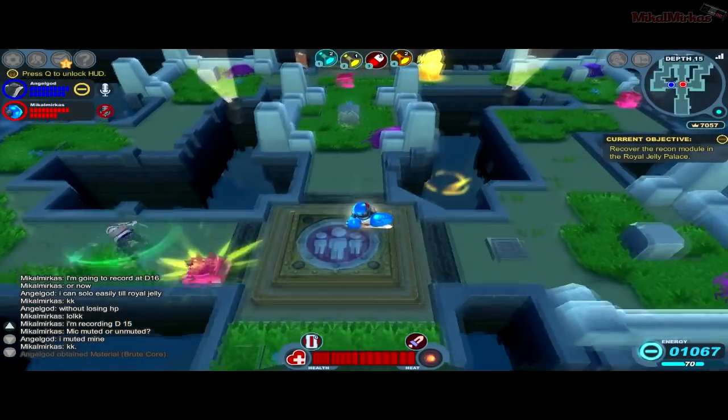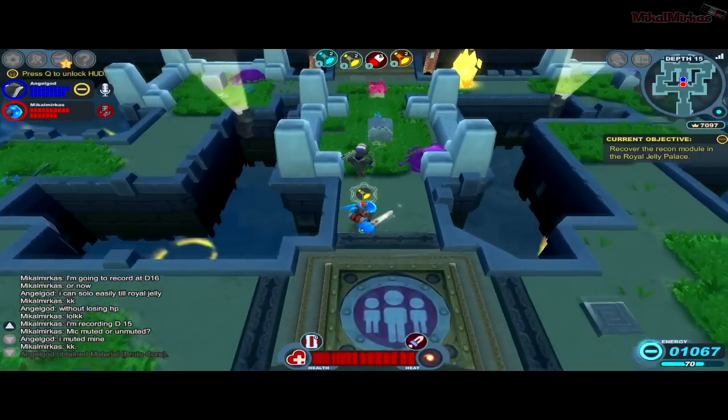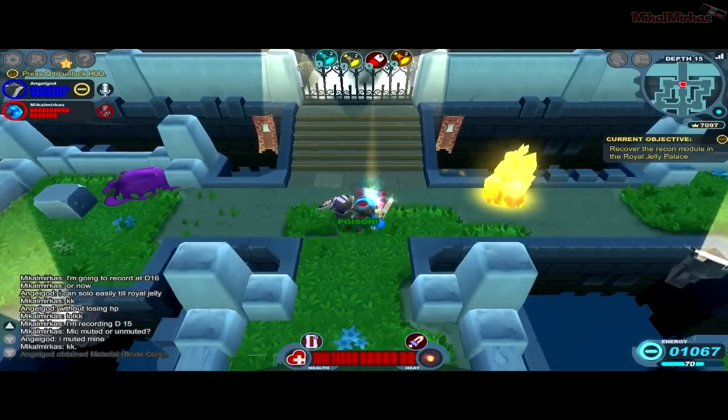Generally, to play safe, you want to charge up and then unleash. Or if you have a caliber like I do, you can just swing three times and they'll knock them back if they're charging up — one, two, three — and they can knock it back.